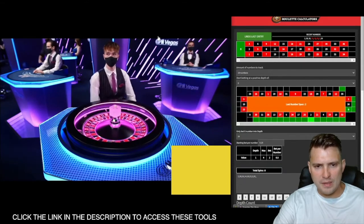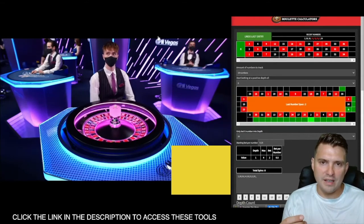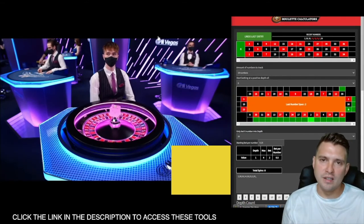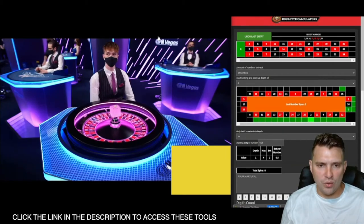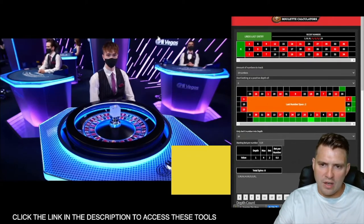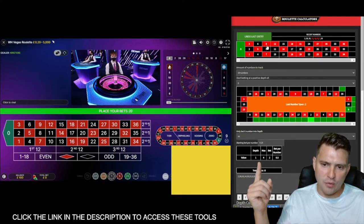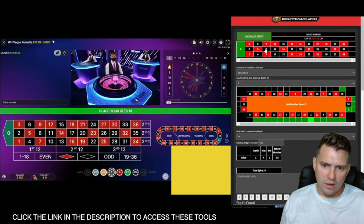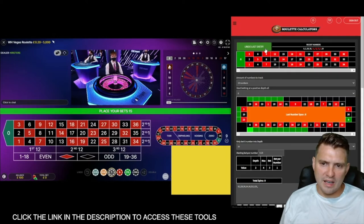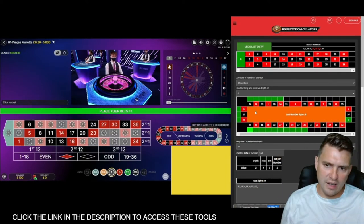The dealer seems to be spinning quite consistently — picking up from number two and releasing the ball from number two as well. Some dealers don't abide by that rule. That's gone to number eight, which is right on the edge, but again that bumps it up to a depth of two. This particular dealer is definitely favoring the unhighlighted section.